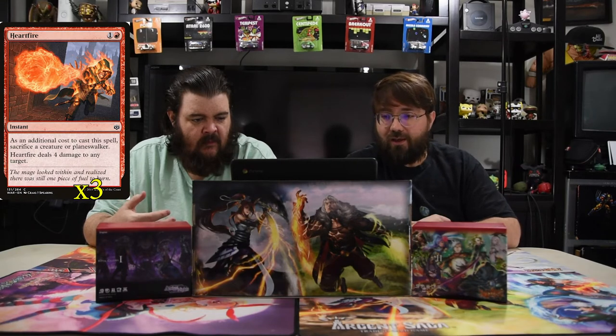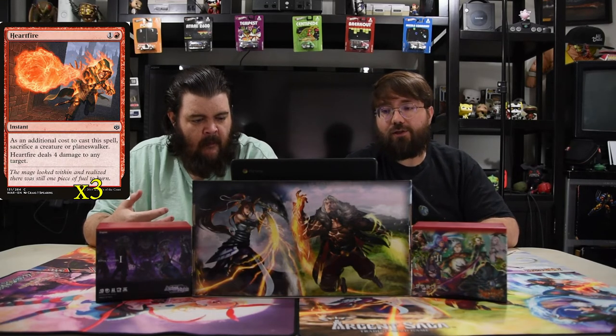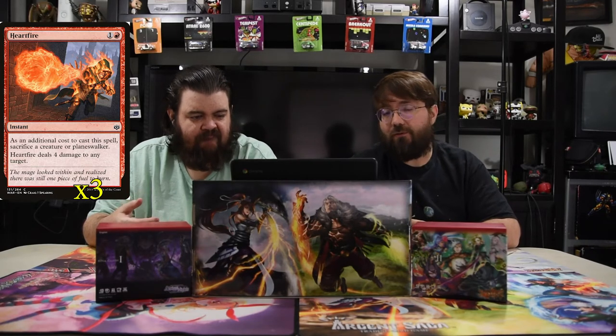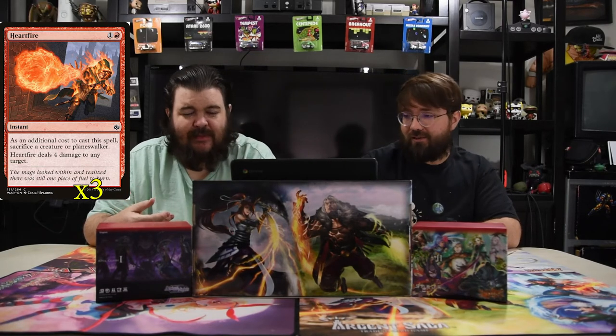Here comes the sacrifice part — it's Heartfire. It's one and a red instant. As an additional cost to cast this spell, sacrifice a creature or planeswalker, and it deals four damage to any target for two mana. Hopefully you'll always have enough things to sacrifice. Pretty good — basically like a Lightning Strike.